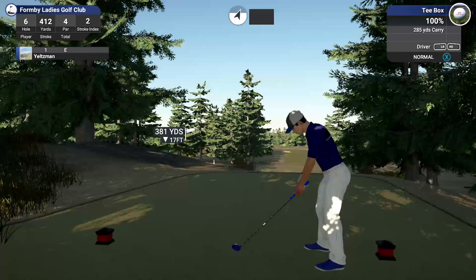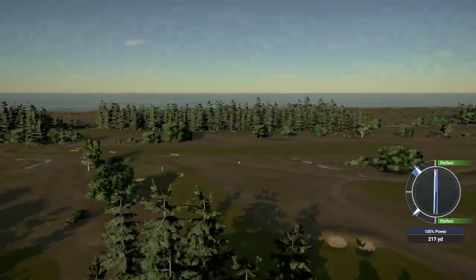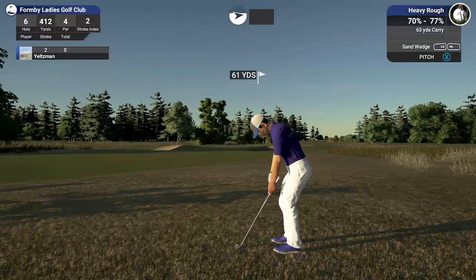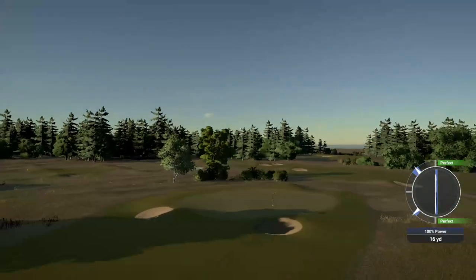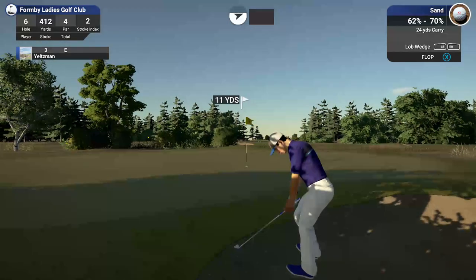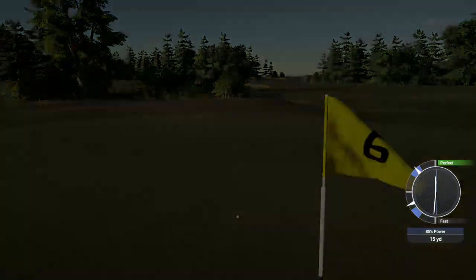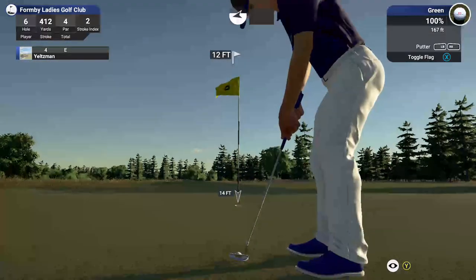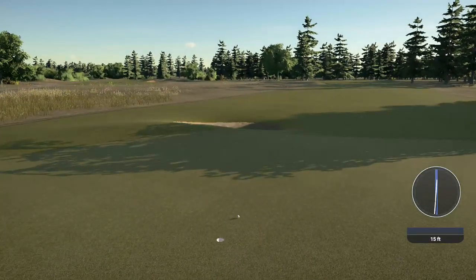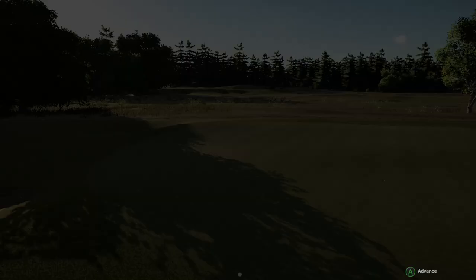Sixth hole coming up. Just striped it off the tee. Too much — you're in the deep stuff here, I think they call this the cabbage. Let's just try to make some solid contact and get that ball headed in the right direction. You're out of the sand, that's all you can ask for. Let's see if we can save par on this putt. Nice little two-foot putt. Well done. Sitting at one over for the round.